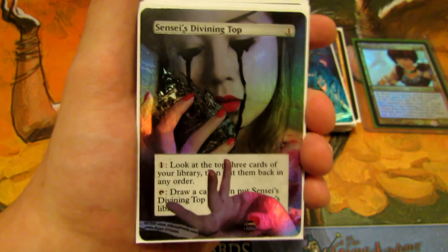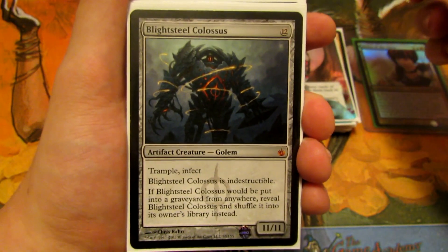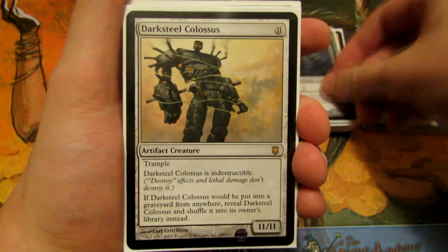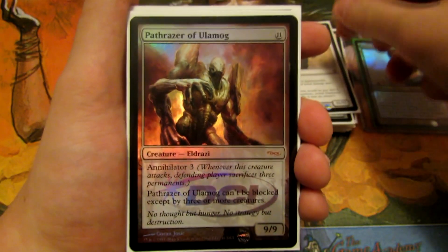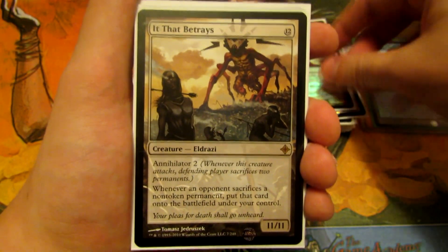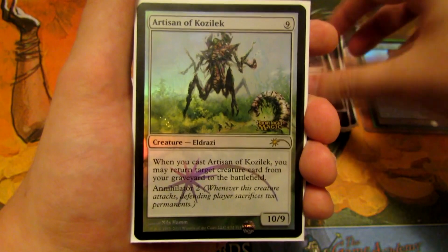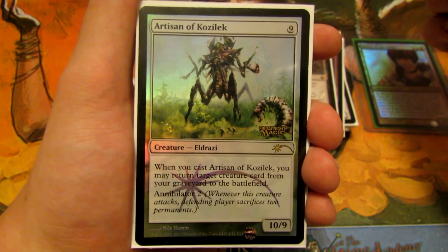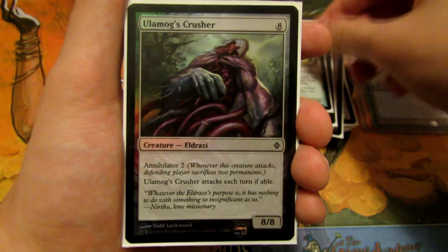For big creatures, we have Blightsteel Colossus — trample, infect, 11/11, indestructible — and Darksteel Colossus, also 11/11 indestructible with trample. I prefer Blightsteel for infect. Pathrazer of Ulamog has annihilator 3 and is a 9/9. It That Betrays has annihilator 2, is an 11/11, and lets you take permanents opponents sacrifice. Artisan of Kozilek returns a creature from your graveyard to the battlefield on entry and has annihilator 2. Ulamog's Crusher has annihilator 2 and must attack each turn.